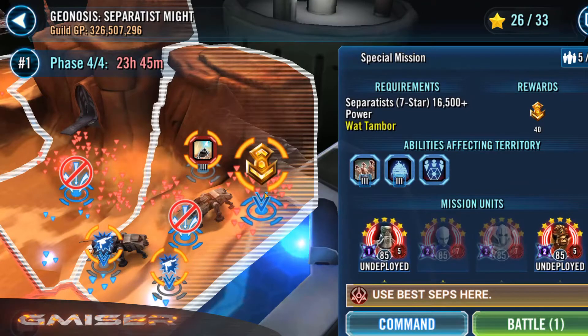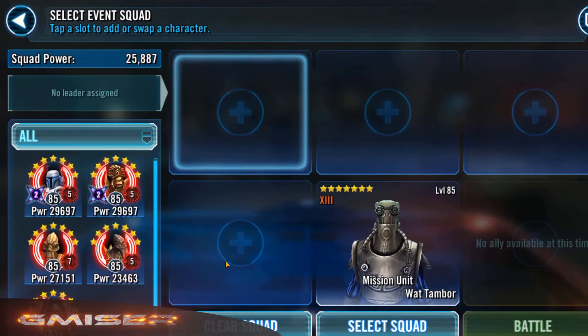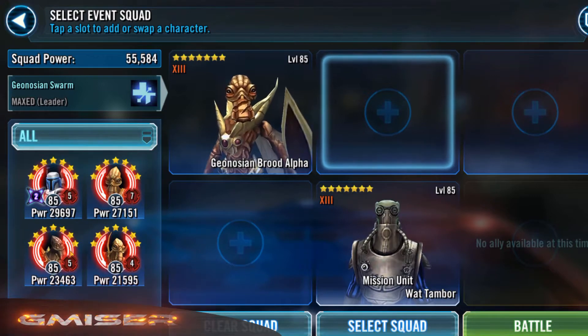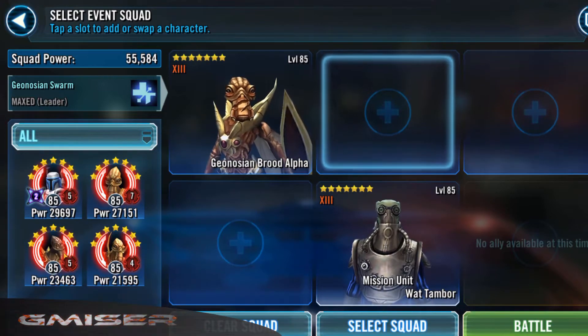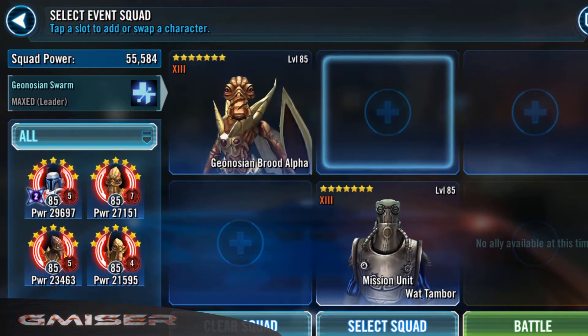Let's select the special mission. As you can see, I already used my General Grievous on the mission, so I will have to use my Geonosians anyway. We would use Brute Alpha as the leader. Then I would like to place Zomfag as he will be dispelling all possible status effects when he gets called to assist.